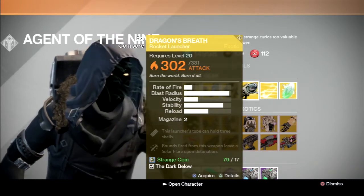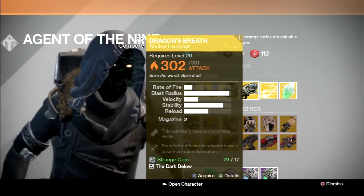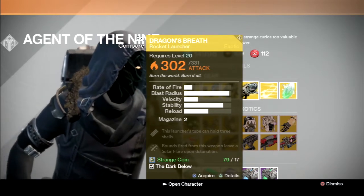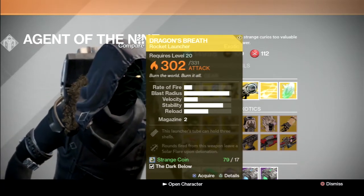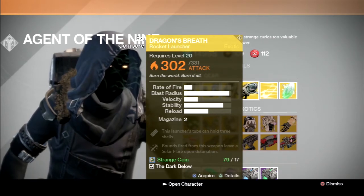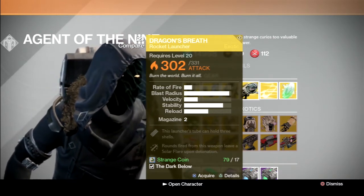I don't know why they didn't just give it 3 in the tube and then give it a nice upgrade — it doesn't make sense to me. The main bonus is another reason why this rocket launcher isn't very good: bonus rounds fired from this weapon leave a solar flare upon detonation, which means a solar grenade from a Sunsinger. It leaves that on the ground, so enemies walk around it and walk out of it. It's really just not a good perk on a rocket launcher.